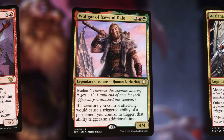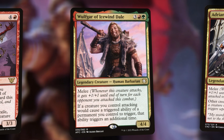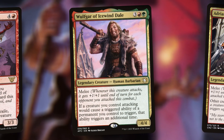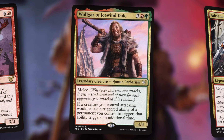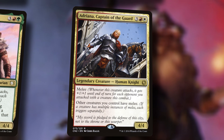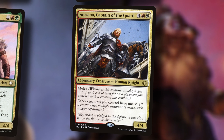All of our cards cast from exile will be discounted by three and another three, and we will exile three and another three — six cards off the top, all castable for six less. And speaking of melee, why not throw on Adriana, Captain of the Guard? It's a much older one. Other creatures you control have melee, so now everybody's getting plus three plus three on attack. It's great.